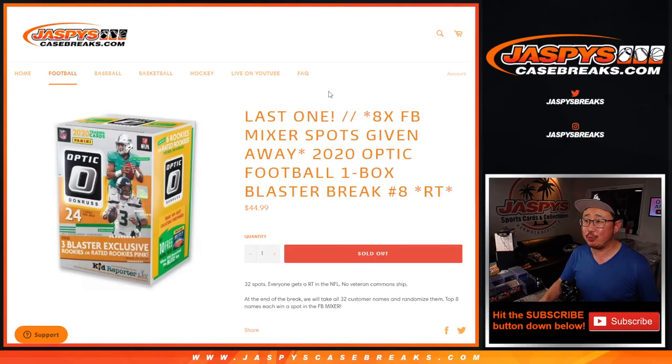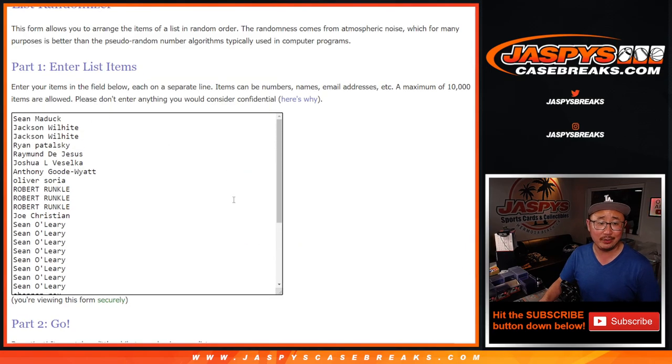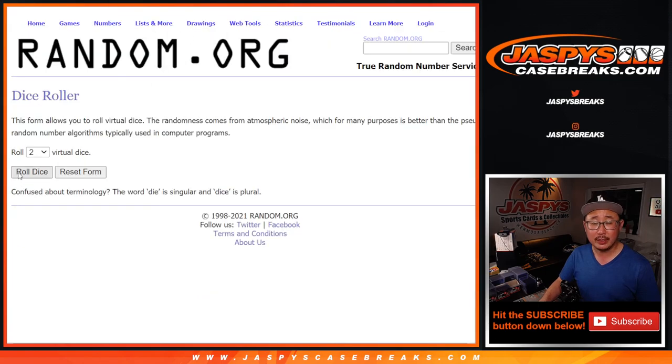Hi everybody, Joe for jazpyscasebreaks.com. We did it — we knocked out the last filler break to unlock that football mixer. So here's a break of 2020 Donruss Optic Football Blaster Edition Random Team 8. We're going to do the break first, and then in a different dice roll at the end of the video we'll see who's going to win those mixer spots. Thanks everybody for getting in on the action. All 32 teams are in. Let's roll it.